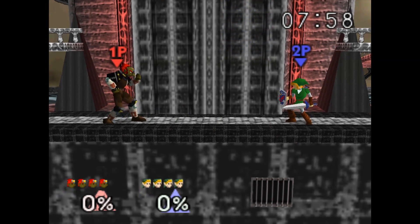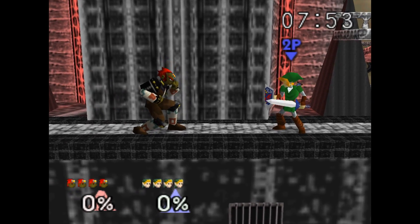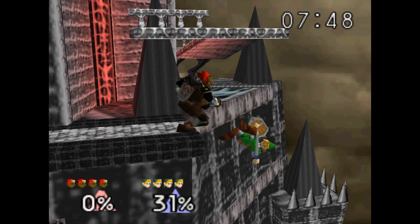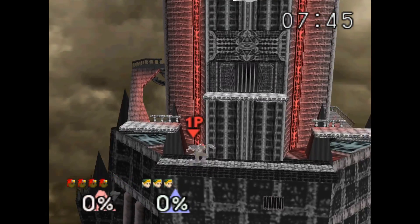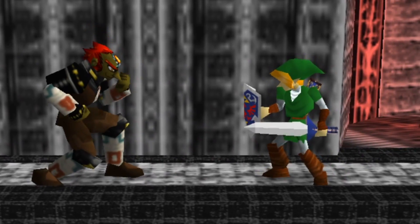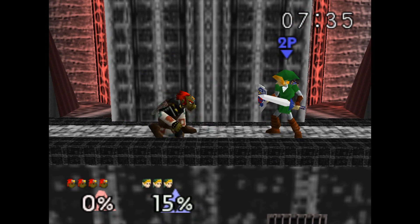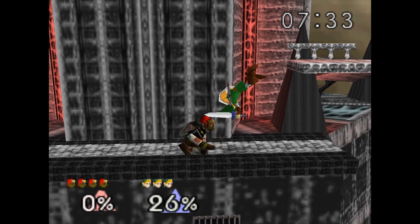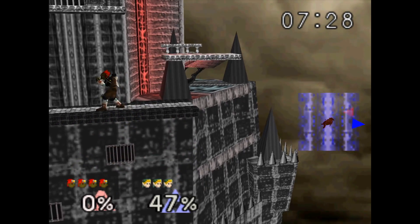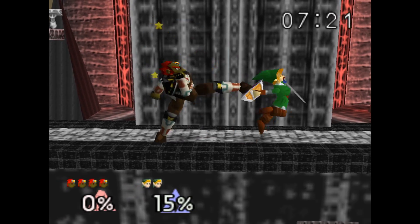Ganondorf has a nice jab — I love the electric effects that go on with his raw power. For his down tilt he has a simple low kick that sends them at an upward angle. Up tilt is your classic big kick that goes boom — pretty good stuff. Forward tilt is just a standard jab kick.